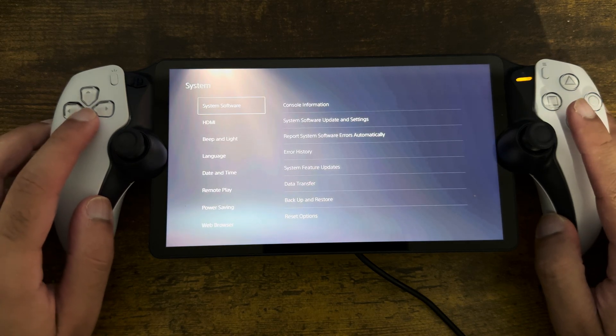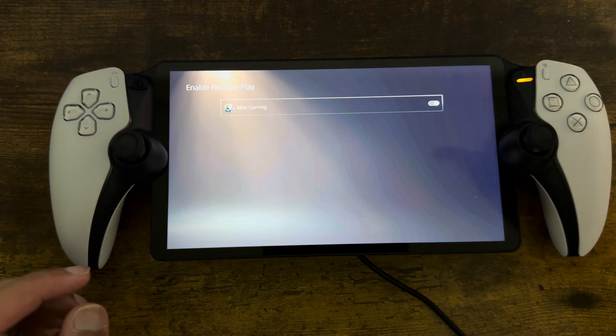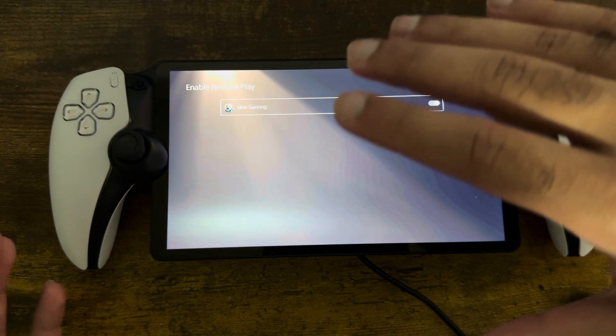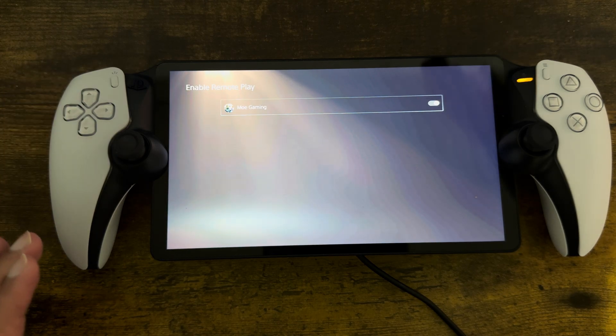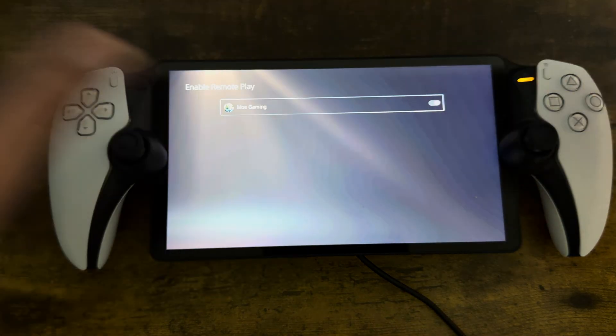The next thing you want to do is in System, go into where it says Remote Play and enable Remote Play. This is the second reason why you're not able to connect your PlayStation Portal directly to your PlayStation 5. I would highly recommend you to do this, then turn off your portal, turn it back on, and do the connection. You should be good to go.